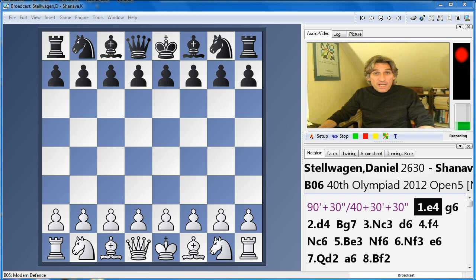Hello, my name's Daniel King and welcome to my play of the day from round three of the Istanbul Olympiad. Thirteen teams have a maximum score after three rounds — all the big favourites: Russia, Ukraine, China, India, USA, Germany and England. Even England, who defeated Cuba 3-1 today, a very good result for them.